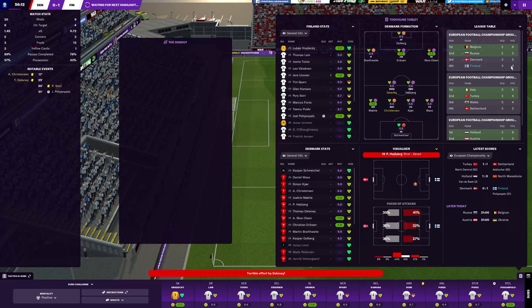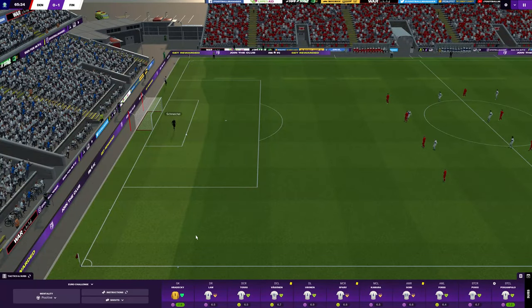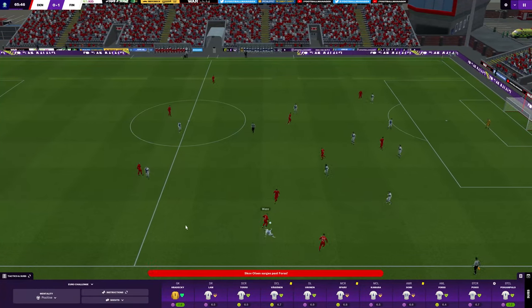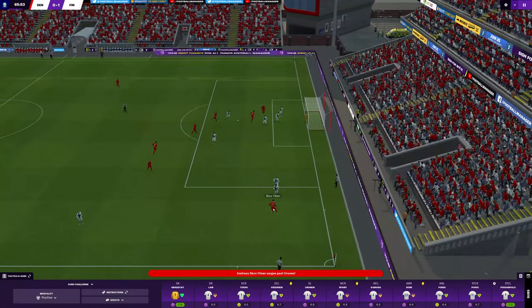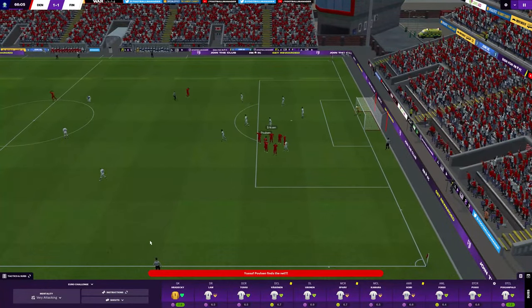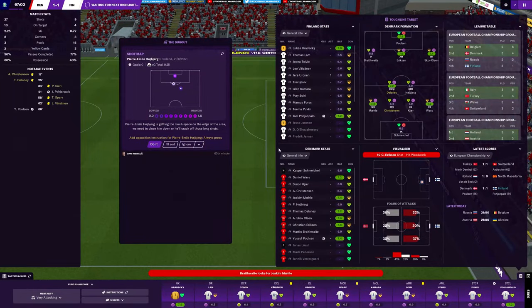We are 1-0 up against Denmark. But as it stands, we're still fourth at the moment — we need to score another goal here to hopefully go above Denmark. Schmeichel boots it clear. Vass gets it forward — Olsen. Don't want them to score — and it's in! Yusuf Poulsen has scored. And I think that might be that. I don't see us scoring another two goals in this match.